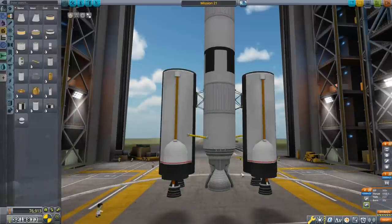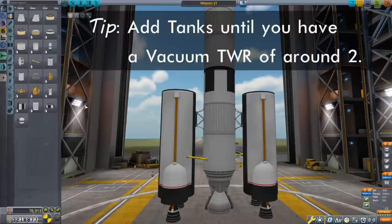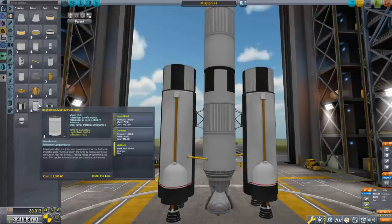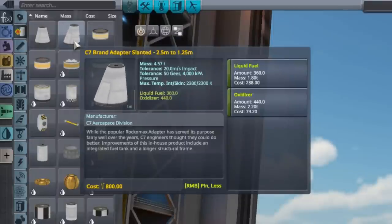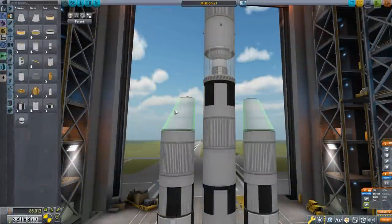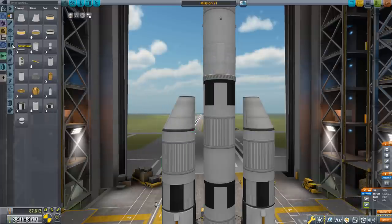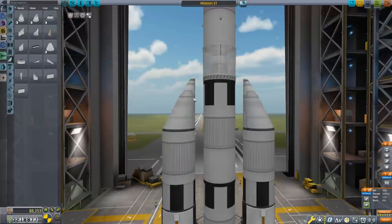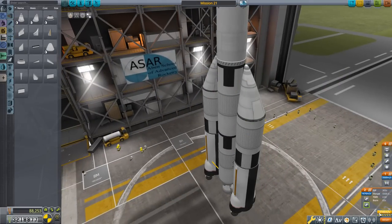Because our thrust-to-weight is high, I can keep adding fuel tanks until it gets down around 2. What accomplished that was a Rocco Max X200-16 followed by a Rocco Max X200-32, and to finish it off a newly unlocked C7 brand adapter slanted 2.5-to-1.25-meter fuel tank — the lovely slanted one. With a matching slanted nose cone from aerodynamics, that finishes this off nicely. I now have a thrust-to-weight of 2.02 and total Delta-V up to 3,745 m/s — looking good, but still not enough.